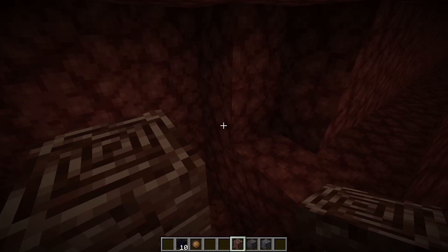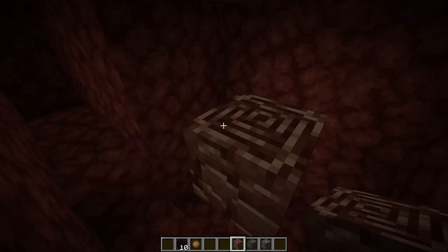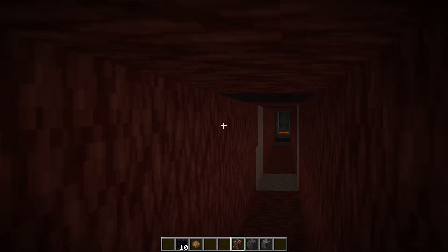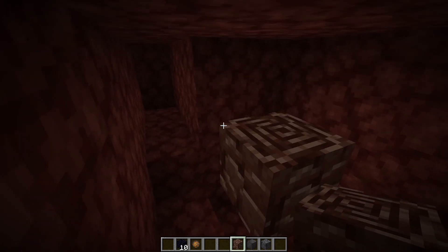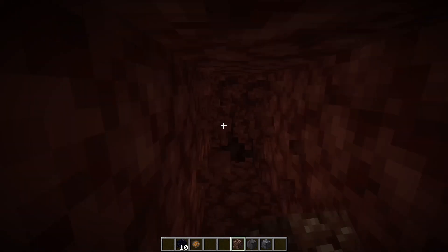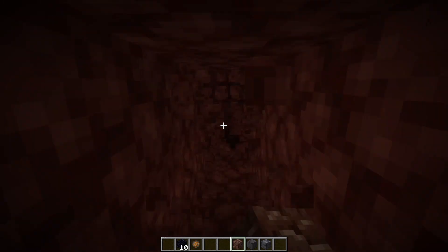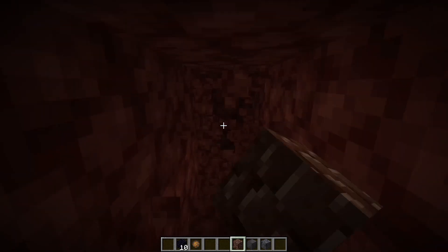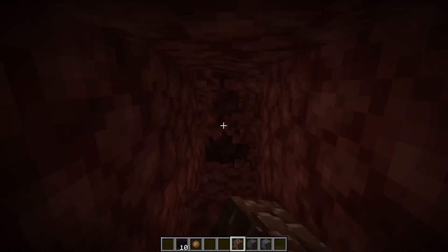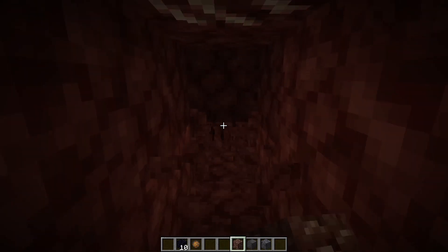As I'll demonstrate in this video, ancient debris is really quite hard to find. We've mined for a while and only found one piece of ancient debris. So this is one way you can mine — literally strip mining in one direction.